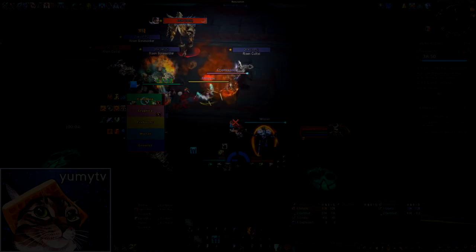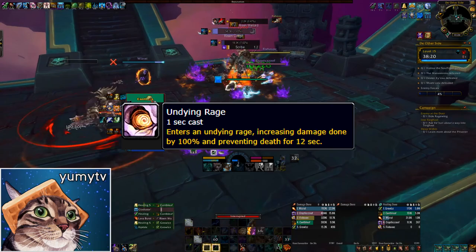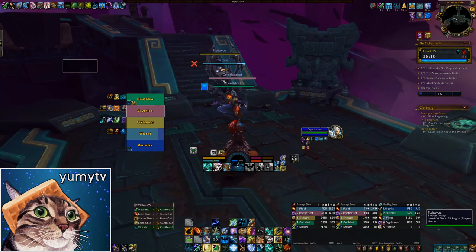The large elites, Risen Warlords, summon images that cast Whirlwind in an area, dealing moderate physical damage to anyone inside. These mobs enrage every 30 seconds, increasing their damage by 100% and preventing them from dying for 12 seconds. Be sure to soothe this if you have a de-enrage available, as they can hit your tank really hard while it's active.